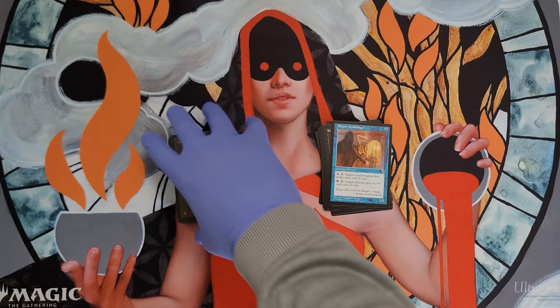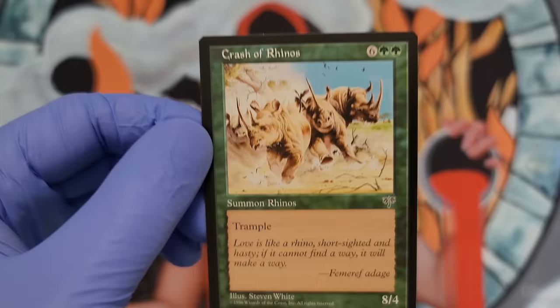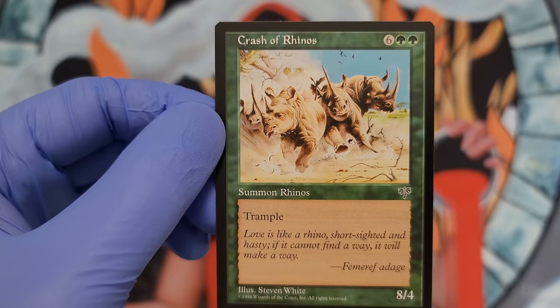Oh, this card. So iconic in my world. 'Love is like a rhino — short-sighted and hasty. If it cannot find a way, it will make a way.' That is breathtaking. I love the flavor text on that.